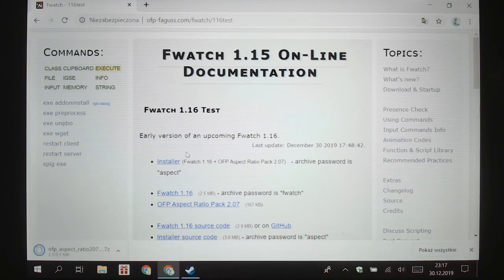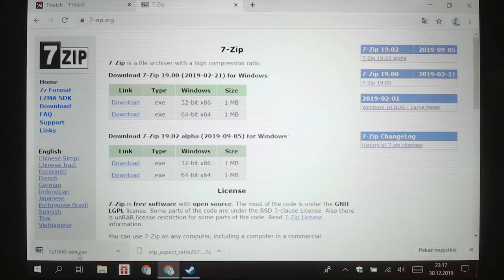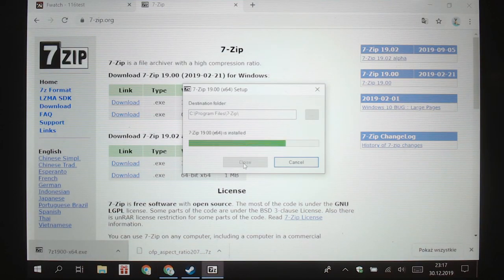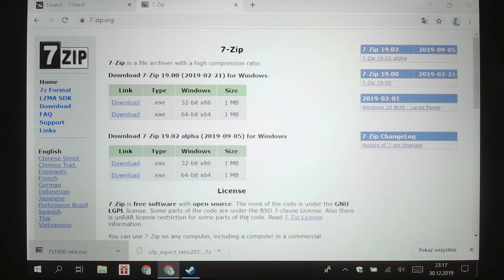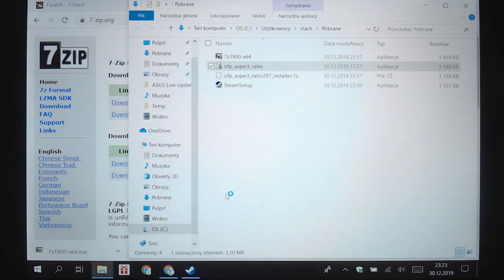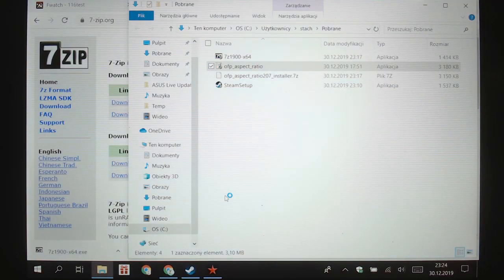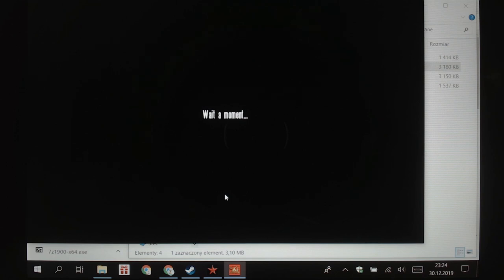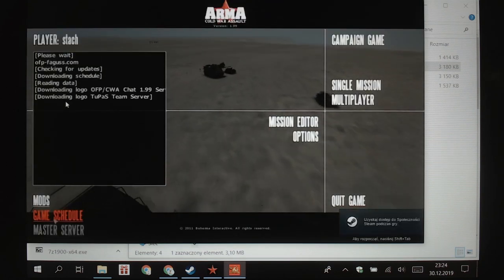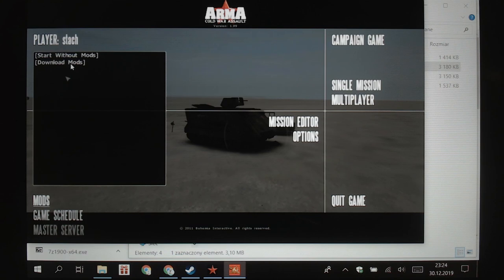And I also need 7-zip. Okay, so F-Watch is working, now let's download the mod.